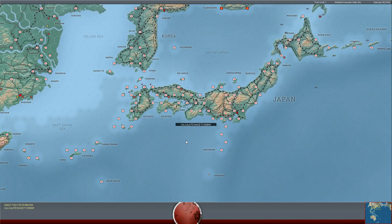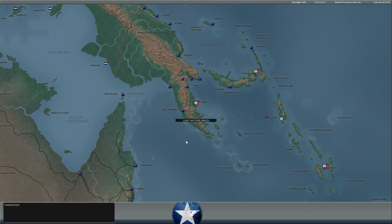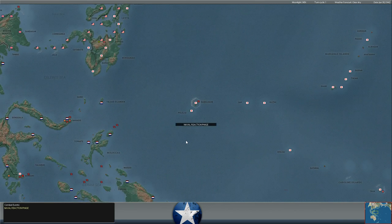Hello everybody, it's the Historical Gamer once again, and today we're returning to our War in the Pacific series against XTRG. In today's episode, we are finishing up the month of January 1942, at least from an orders perspective, and we're going to be seeing how much more the Japanese press in New Guinea.